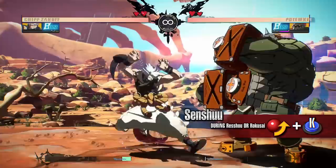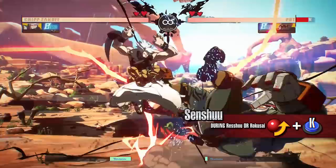Senshu. A follow-up attack available during Reshou and Rokusai that must be blocked standing. Open up your opponent's defense by alternating this move with Rokusai after using Reshou.